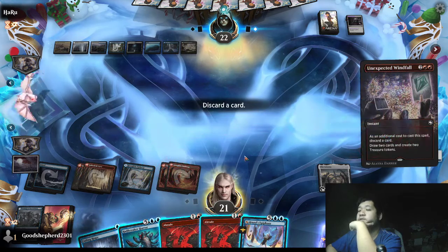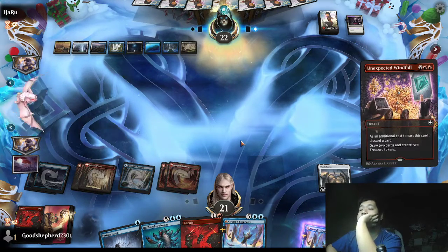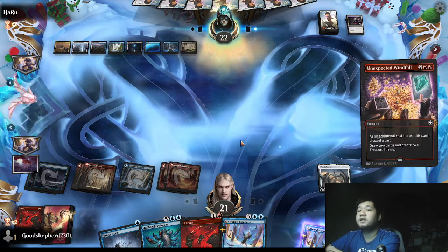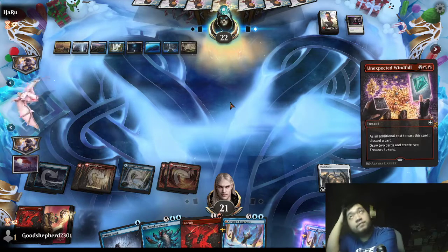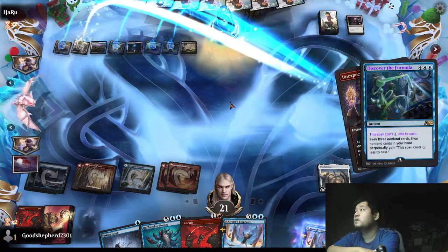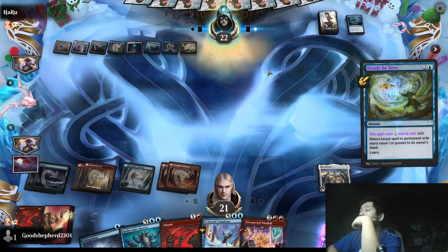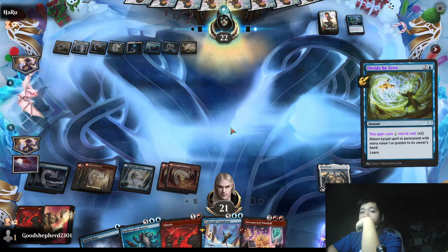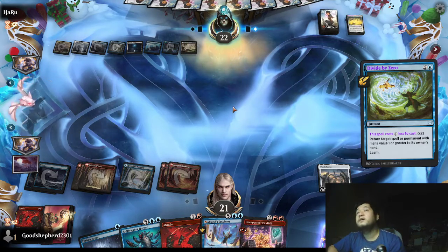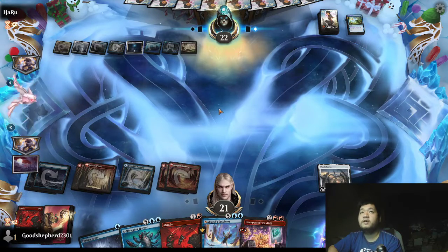Probably want to hold for Unexpected Windfall into something. We're just basically waiting for the opponent to go Key to the Archive or something else — they've just been doing nothing but casting things. Let's bait them — Unexpected Windfall, probably discard the Braid. Let's see if they have a counter or decide to do something. They might have Test of Talents which would be annoying for Unexpected Windfall since it generates a lot of Treasures. The fact that they're still thinking means they probably don't have that particular counterspell. They do have a response — Discovered the Formula, so they're looking for something. They might have hit Divide by Zero, and they have two mana left but no blue mana.